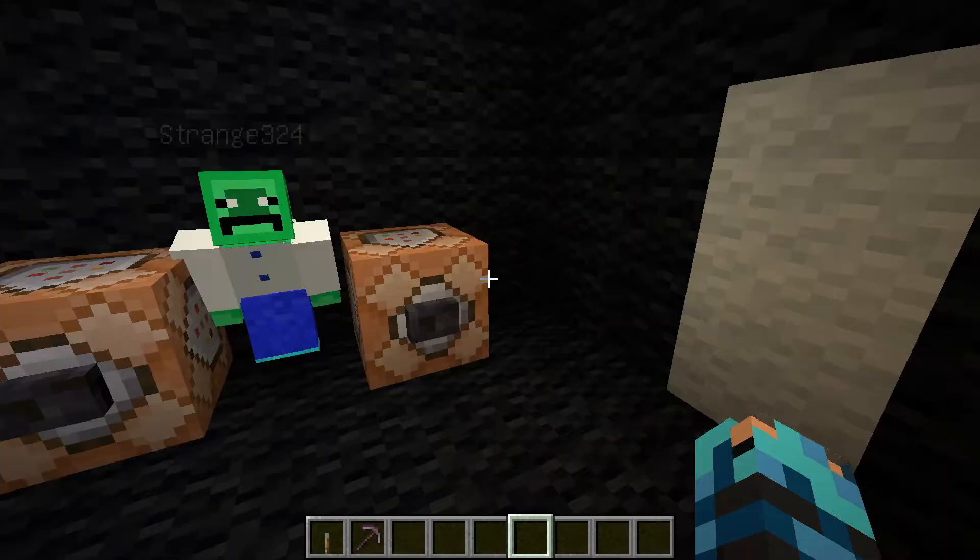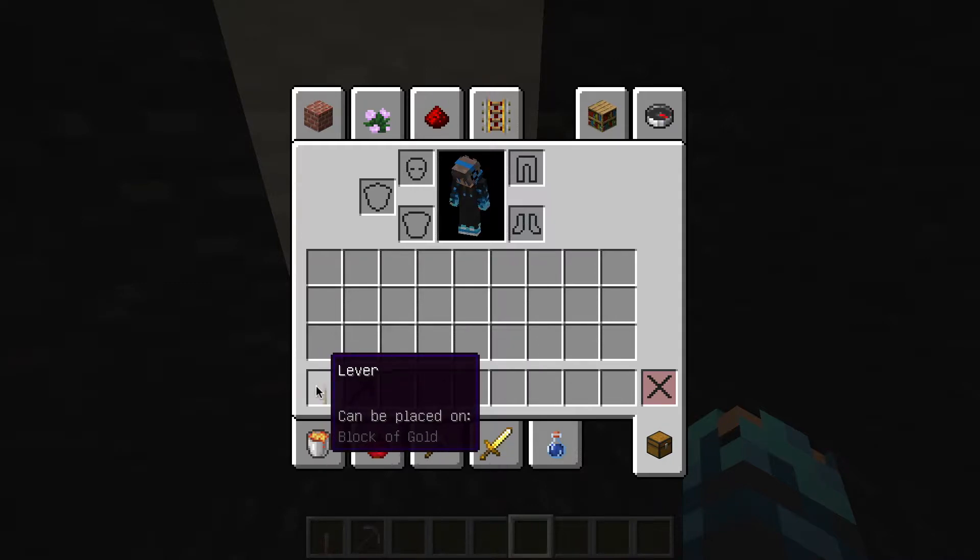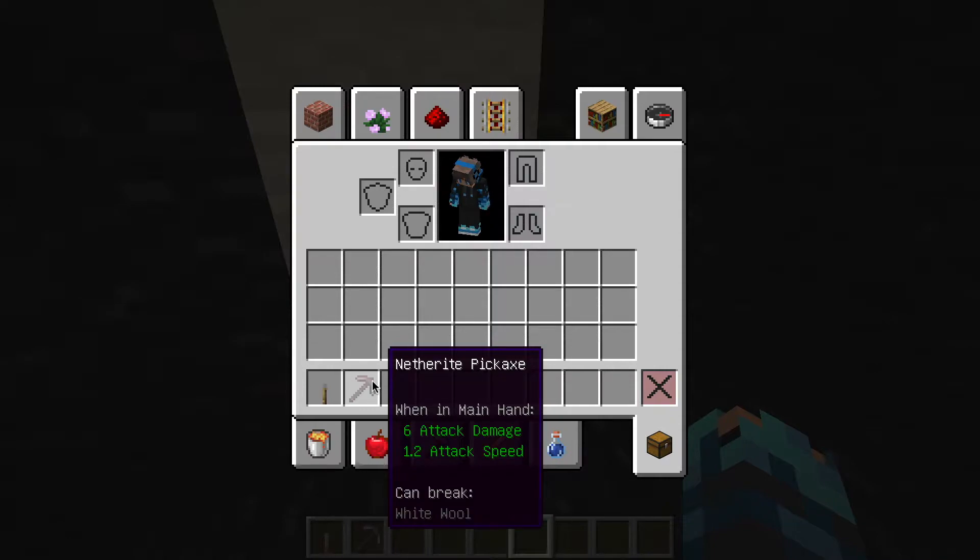For those who don't know what it is, I have a lever that can only be placed on a block of gold, and a netherite pickaxe that can only break white wool.